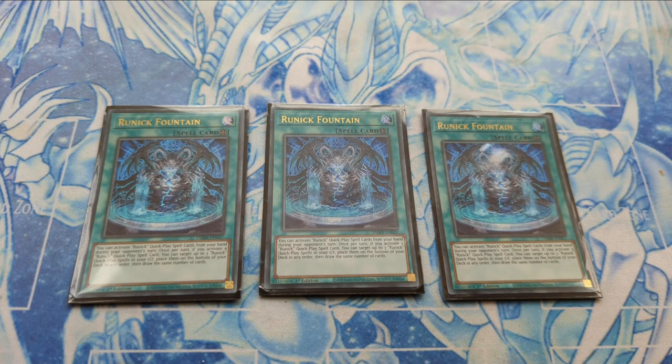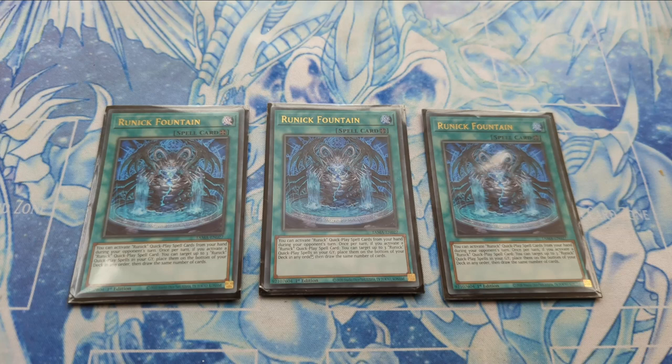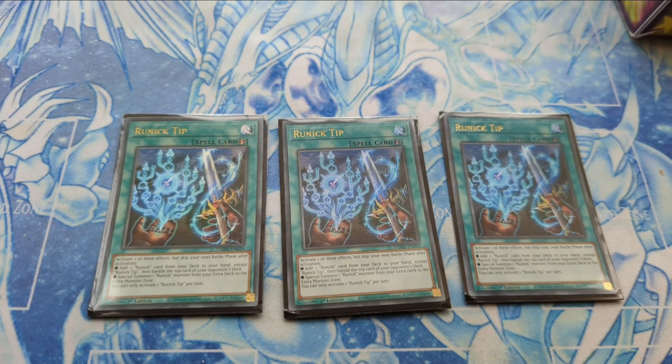Now let's go to the key spells in Musketeer Runic. One of them is the field spell Runic Fountain. This is going to be your win condition — combined with the Magical Musket cards, you're going to be able to draw up to three Runic quick-play spells from your graveyard when they're activated. Remember: your battle phase is skipped when you activate any Runic quick-play spell, as they all have that line of text. Runic Fountain is absolutely fantastic and essentially acts as the deck's Orchestrated Babel.